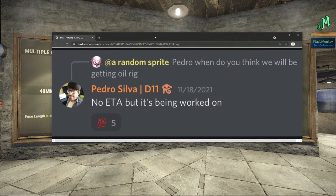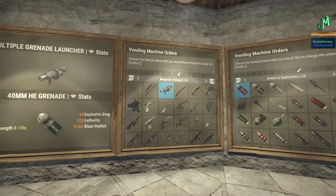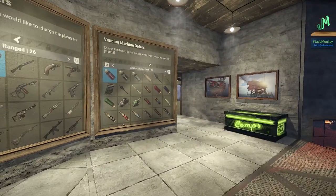We had a random sprite ask Pedro, 'When do you think we'll be getting oil rig?' And Pedro was nice enough to say: 'No ETA, but it's being worked on.' Bam! That's like a confirm — yes, it's happening, just no date. But this is the next best thing to a full confirmation, and with all this compelling evidence, I'd say it's pretty solid.